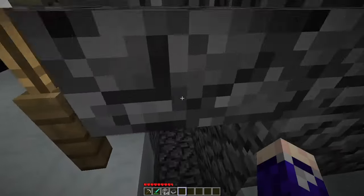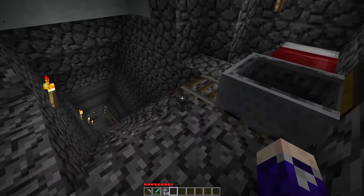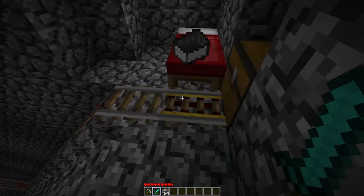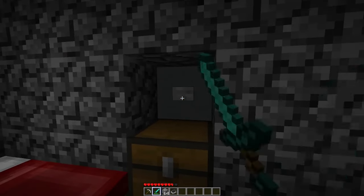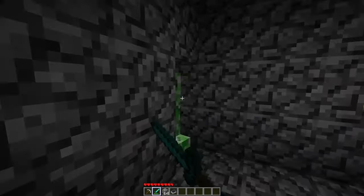The slime farm is officially done. I'm going to take you through the full way to get in and out - you've got that little piston door there. You can take the rail - I'll just walk through it to show you the extra detailing I've done, but that would normally send off the rail.